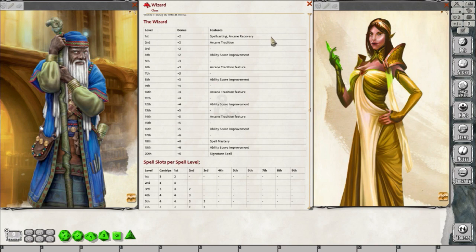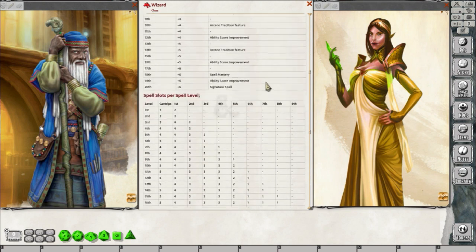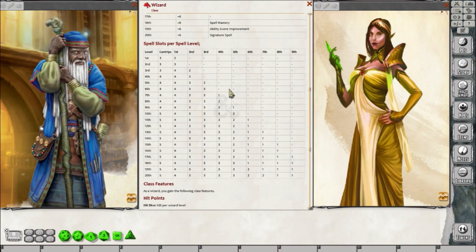You're going to get spellcasting at level 1, arcane recovery, your ability score improvement — which allows you to raise your ability scores or take optional feats if your dungeon master allows them. You can also take Spellmaster later on and get your signature spell. The Wizard is one of the traditional casters in D&D. You will get cantrips, which are free casts you can use every round. At first level, you'll start with two first level spell slots, and as you level, you'll just gain more and more spell slots.